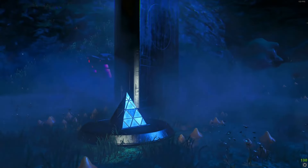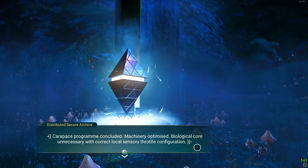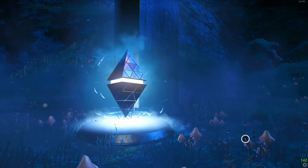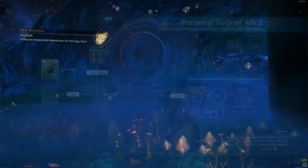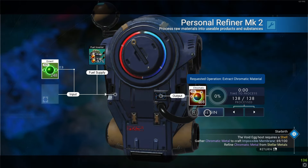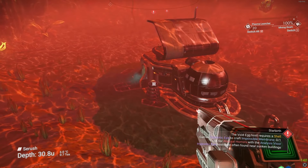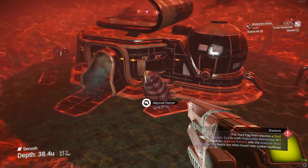Step three involves some of the more fun items. We're chatting with the monolith and as always it requires something we don't have. We get the recipe — in this case we need chromatic metal, a hypnotic eye, and living water. Chromatic metal is easy: use your personal refiner with emerald, iridium, cadmium, or copper to process it into chromatic metal. For the hypnotic eye you need to go underwater — you'll be given a location and need to kill an abyssal horror with its eye open.